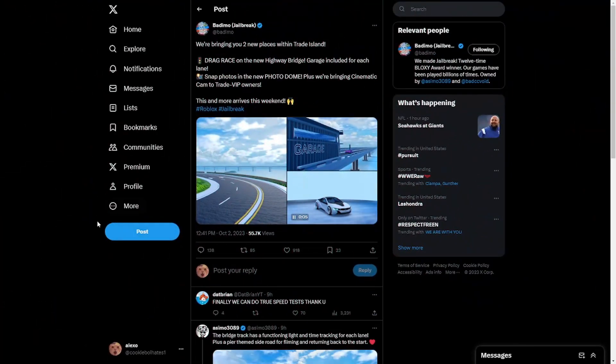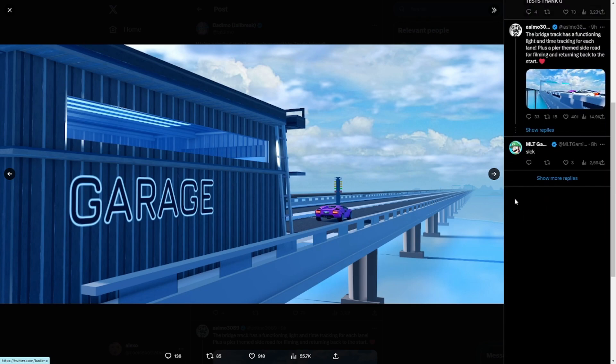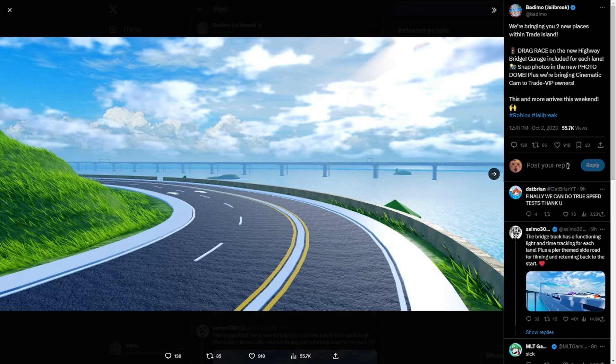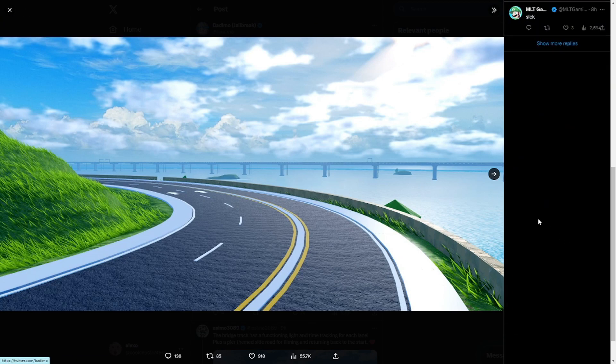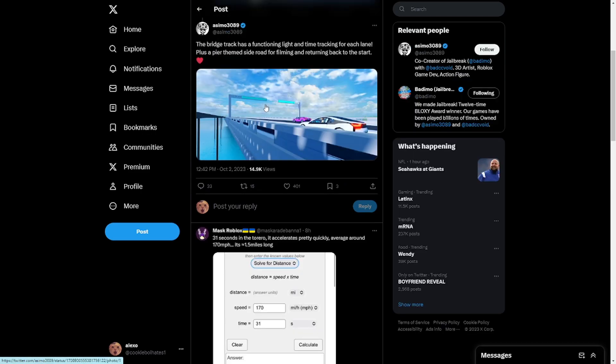On Twitter, Badimo Jailbreak announced they're bringing two new places within Trade Island. The first is a drag race area — a little highway bridge, pretty sick. It's for speed tests; as one comment said, 'finally, true speed tests.' There's even a garage there. The bridge track has functioning lights and time tracking for each lane, plus a pier — pretty awesome.